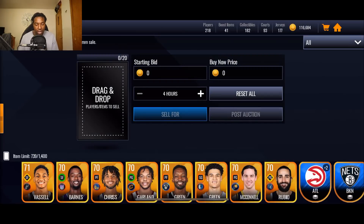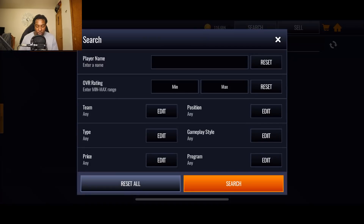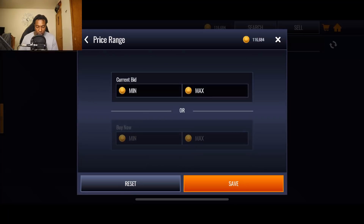So we started off with 295k before I started sniping these. Now we're down to 116k — basically the amount we were at in our last episode. We now have eight total gold players. Let's see how much we could sell these gold players for.